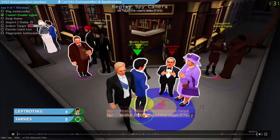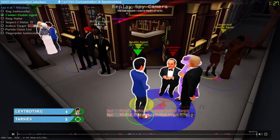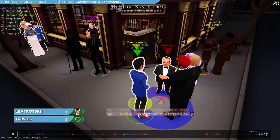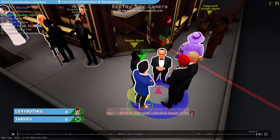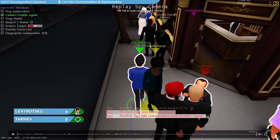Worth pointing out: the spy can't see who's highlighted or low-lit. We can see it as spectators, but the spy doesn't know if they're highlighted, low-lit, or just neutral-lit. And that is a skill that a lot of spies kind of learn with experience — reading that laser and trying to determine how suspicious the sniper thinks you are, whether you've been highlighted, low-lit, neutral-lit, or whatever else.